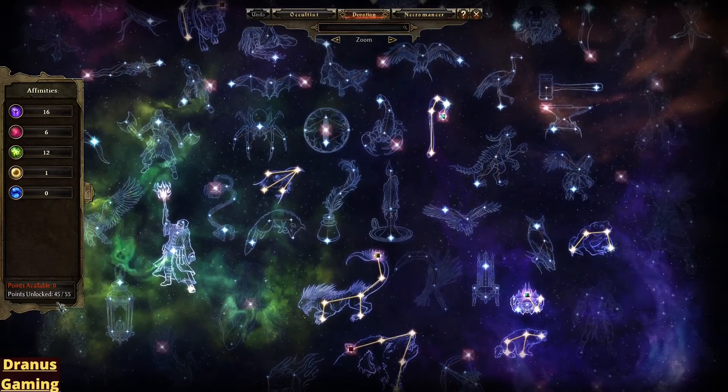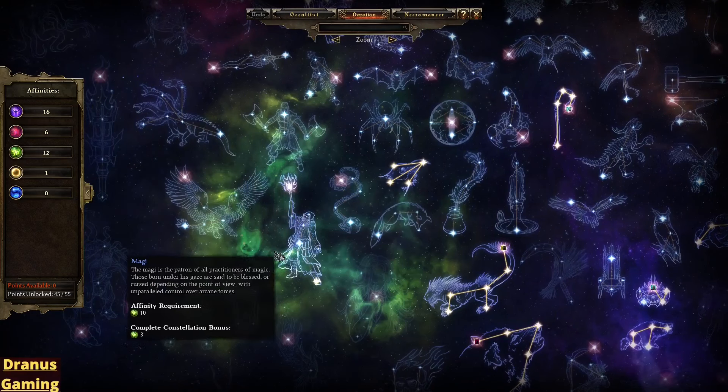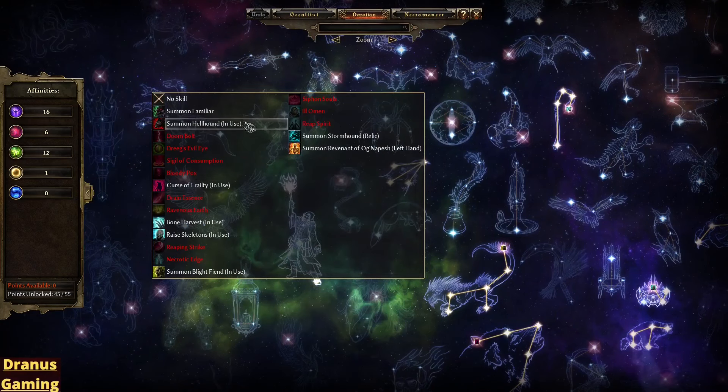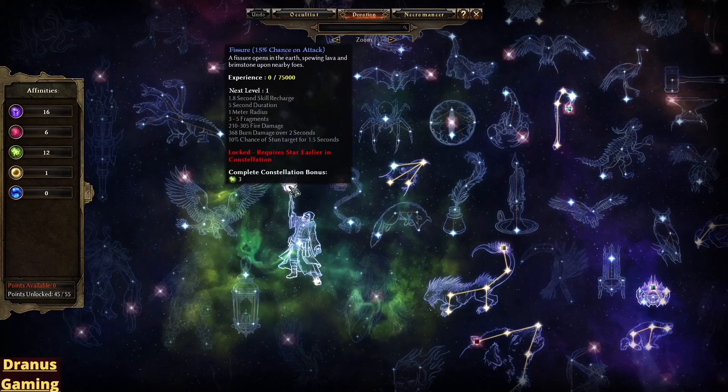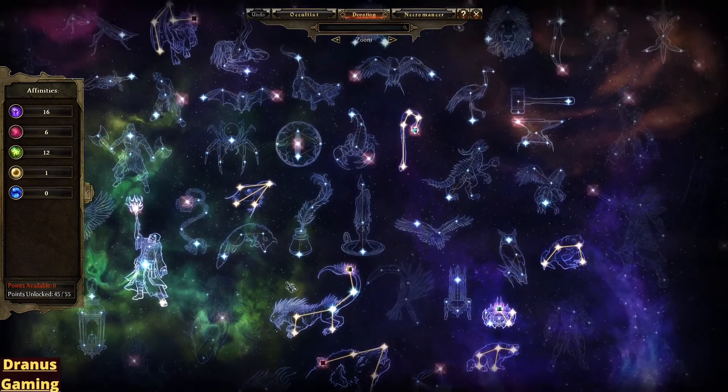Now, because I have 10 points left, I'm still looking at what I will take next. I'm thinking about the Fisher — especially because this one can also be bound to some of my pets. I'm looking forward to using this on my pets. I have seen it before, but not on a pet build. So yeah, that is my plan for now.